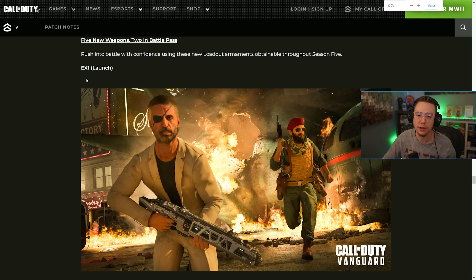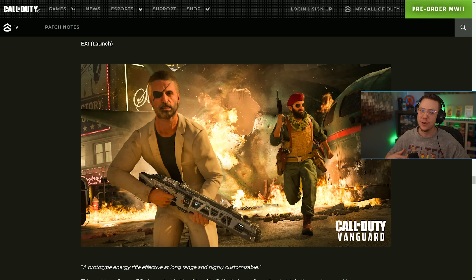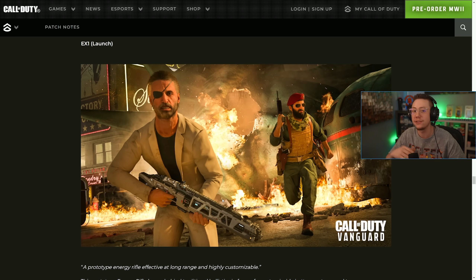The last thing I want to talk about is the new rifle — the EX-1 Prototype Energy Weapon. It's effective at long range and highly customizable. We all know new weapons, especially Vanguard weapons, are very dominant in the meta when they drop — it happened with the Blixen and the Armagera. It would be very silly of them not to make the EX-1 strong to get players to want to level up their battle pass, unlock it, grind it out, and drop into Caldera with it. It wouldn't surprise me at all if the EX-1 — basically the EM-1 from Advanced Warfare — is a little too broken at launch, and then maybe a week or week and a half later receives a slight nerf.